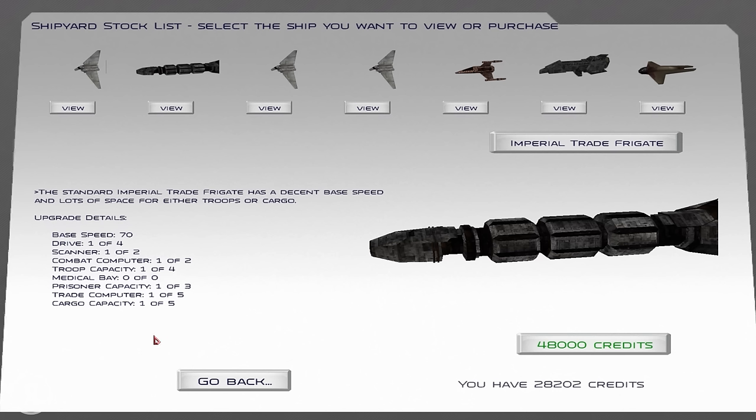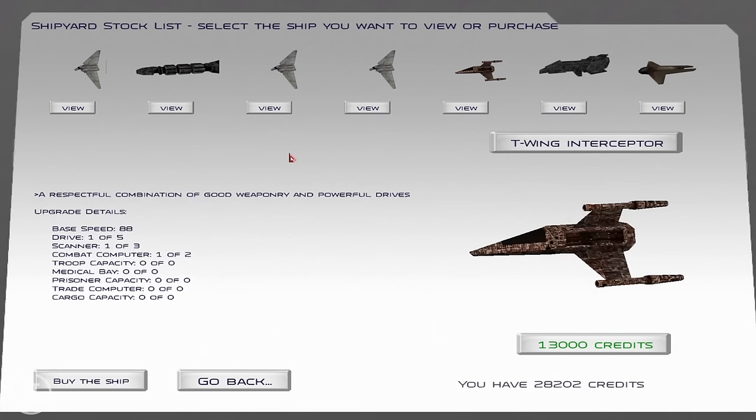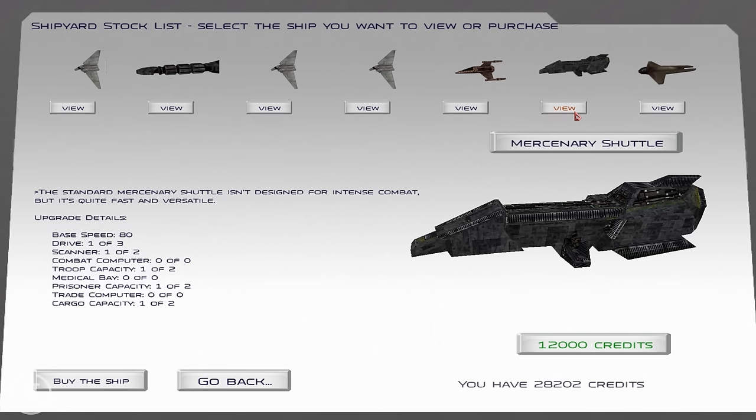This can determine how much capacity you have for troops and cargo, so if you want to trade then that's definitely the way to go. There's also a T-Wing — it's got good weaponry and powerful drives, but obviously it doesn't have any cargo or anything like that.